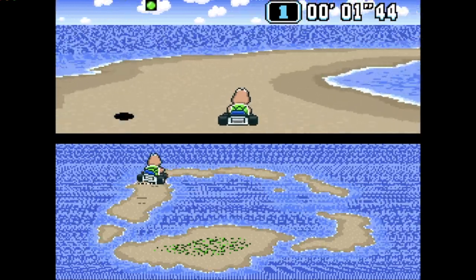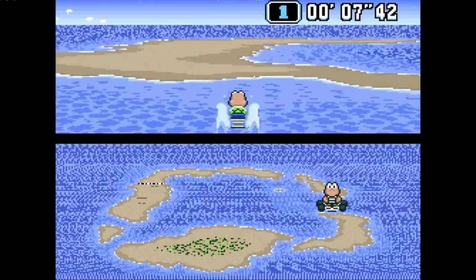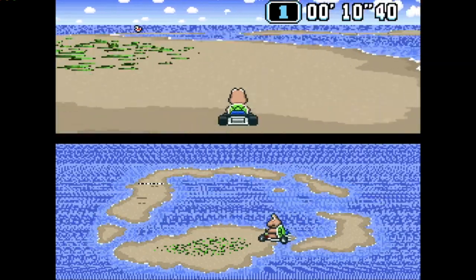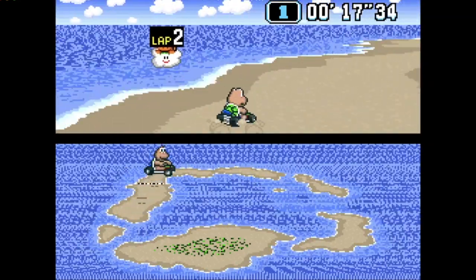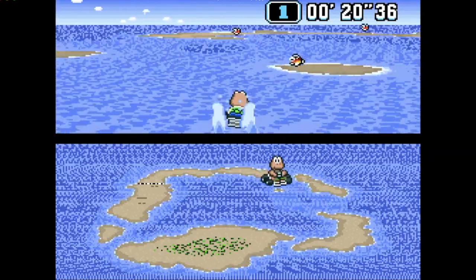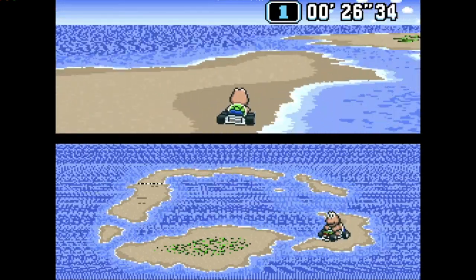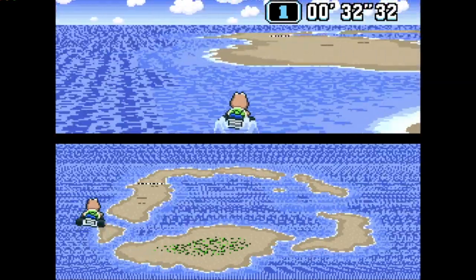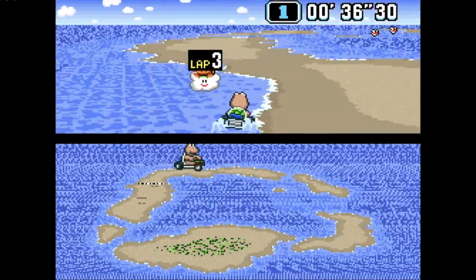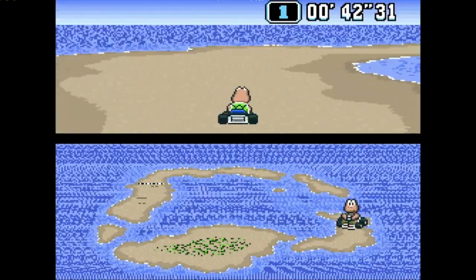Number 6 is Koopa Beach 1. I have lots of memories trying to beat the Star Cup and unlock the Special Cup, having to play through this track — the easiest track in the Star Cup. In this track you go around a beach, avoiding Cheep Cheeps and trying not to drown. And if you drown, you'll have to wait forever for Lakitu to come and save you and put you back on the track. Where is my Koopa Beach 1 remake, Nintendo?